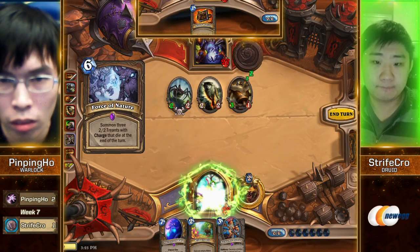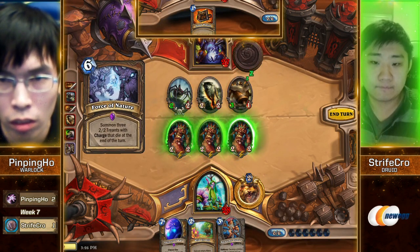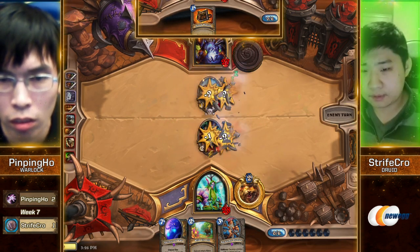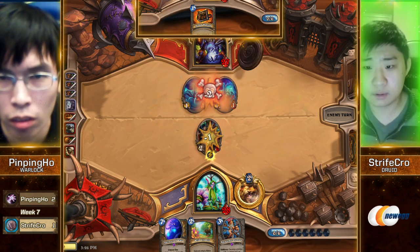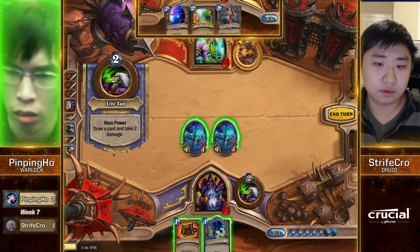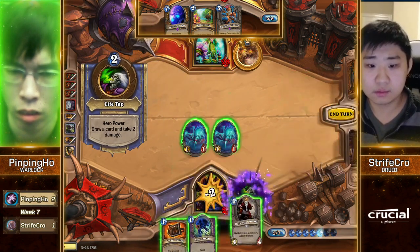Force of Nature defensively used. Good old 6-mana Starfall. If Starfall was even 5 mana — or if Force of Nature was 5 mana, it was the same thing as Starfall. It wouldn't have mattered because he floated 1 mana. That's true. You're always the pessimist, man. Life is beautiful if you want it to be.